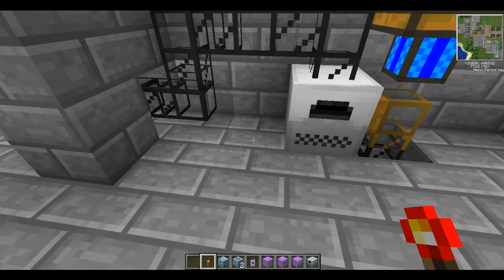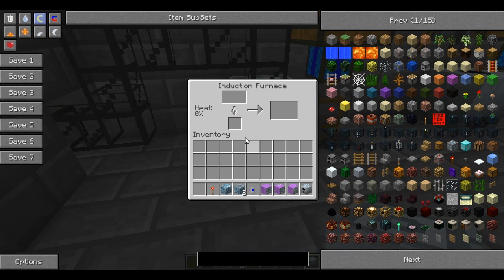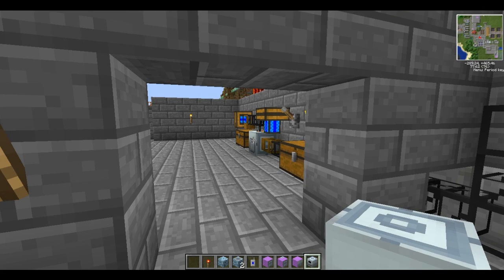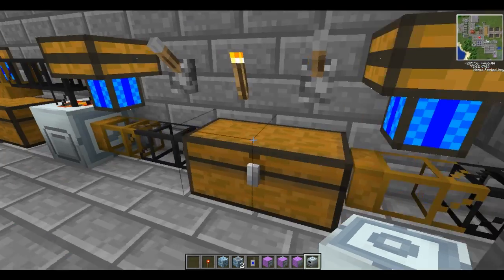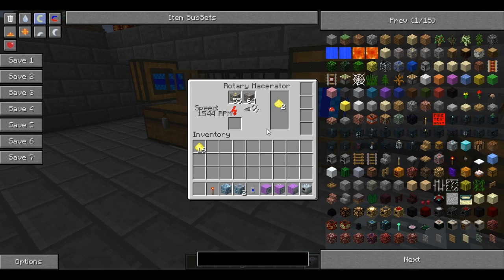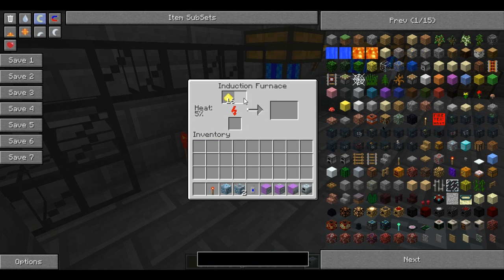Next, we're going to upgrade the furnace with our induction furnace. As you can see, this has a heat meter — the maximum is 100% heat, and the RPM max is 7500. The hotter it gets, the faster it will smelt. It has two slots just like the macerator, and it will go slow at the beginning, just like the old electric furnace, but it gets faster as it heats up.